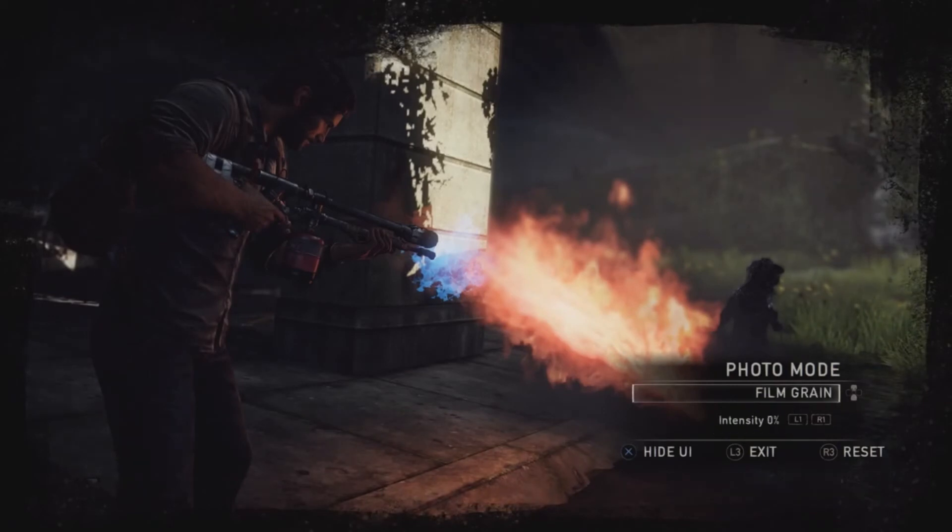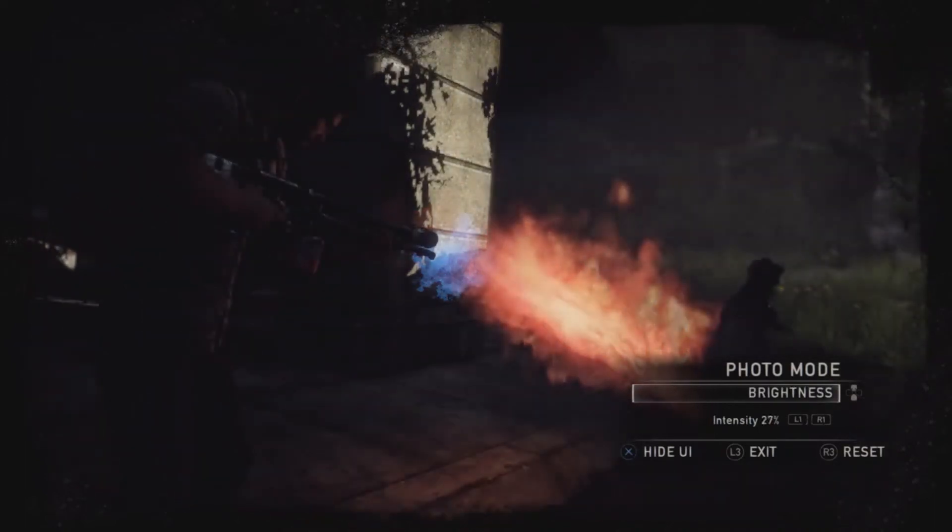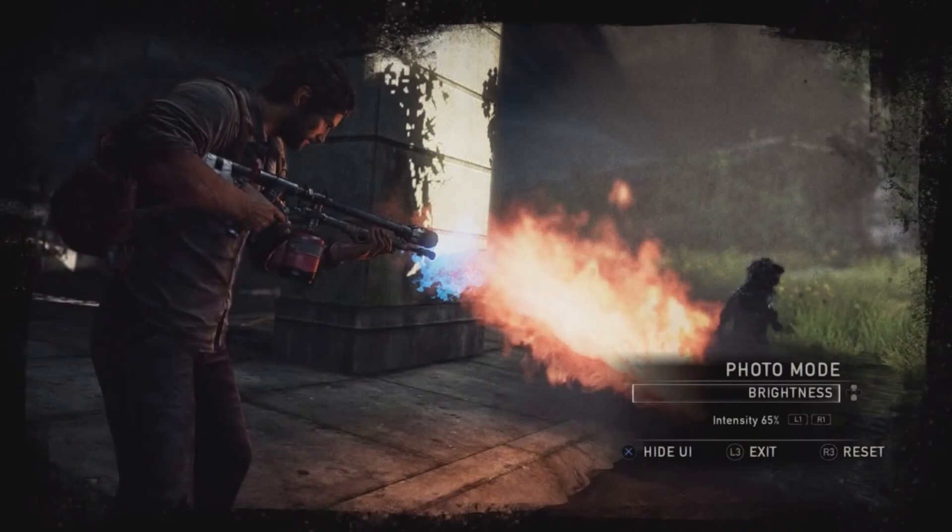You can add some grit to your shot by turning on Film Grain. Just adjust the intensity of the effect in the Film Grain menu with L1 and R1. If a particular area is too under or overexposed, you can lighten or darken it in the Brightness menu with L1 and R1.